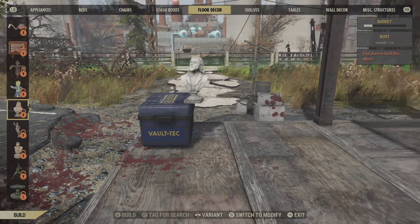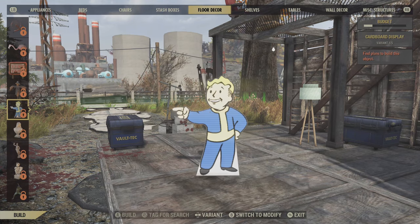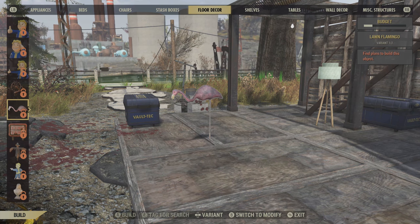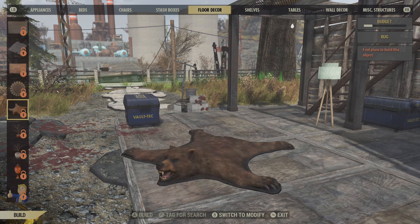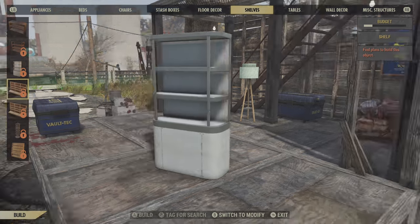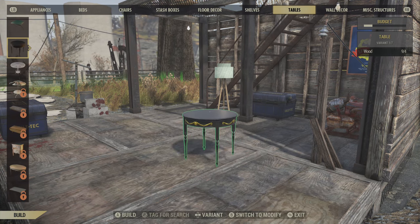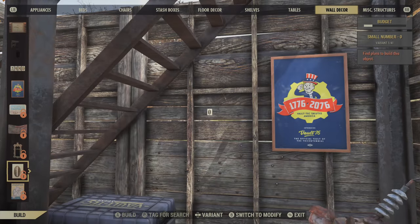Then there's floor decor - you can have all kinds of weird stuff like a big statue. Lawn flamingos - I think I had those back in the day. Giant statues for your vault people. Keep in mind you can also go into the Atom store and there are items purchasable with in-game or real currency. There are shelves to put stuff on, tables, and wall decor like paintings.